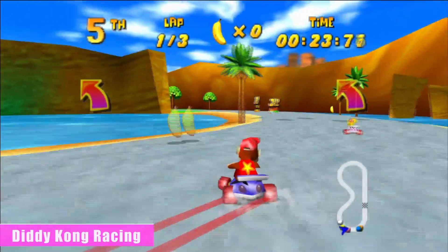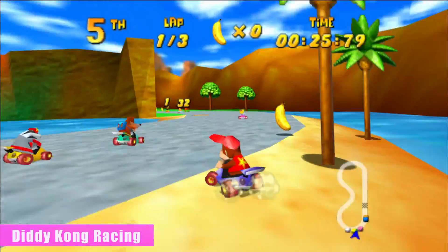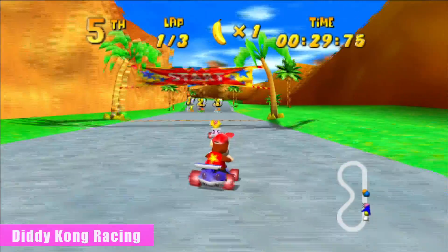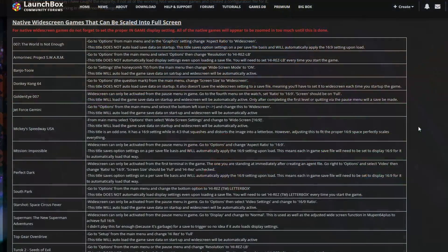I tested native widescreen games as well to make sure the hack didn't work better for those, and I spent up to 15 minutes per game making sure I didn't find any assets with pop-in. This is the result of all that hard work. I've put all of this information up on the LaunchBox forums — the link will be in the description below — and I've split this list into four categories.